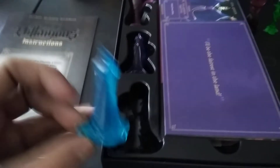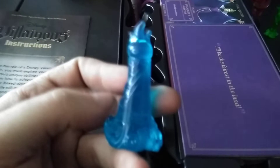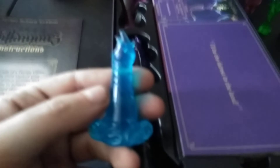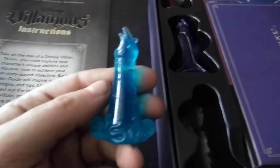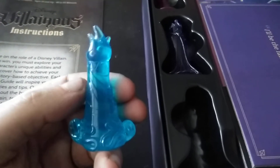First of the three is Hades. Hades is the light blue. This is totally awesome. You can tell by the little bubble — this is light blue. I kinda like it though. This is Hades, so that goes with the rest.